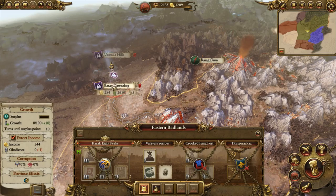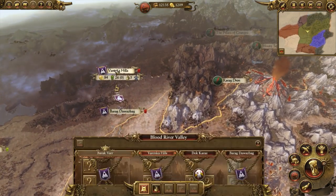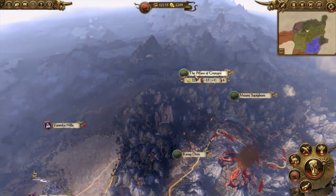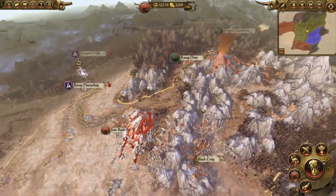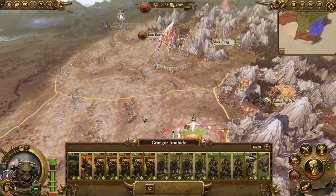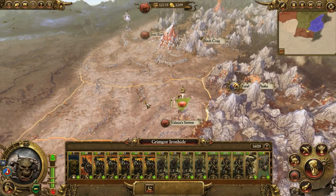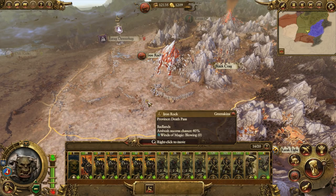Taking on the dwarves is one of the last things I like to do — not until I have a much stronger army, as they're kind of a pain in the ass to fight. From here you can go south to Crooked Fang Fort, maybe make war with the Crooked Moon, or go after Karak Eight Peaks and take out their one settlement. Then work your way south, take out everything down there, then maybe work your way east, then north — slowly take everything out while trying to maintain peace on the north side.